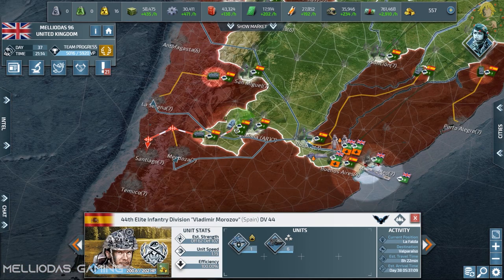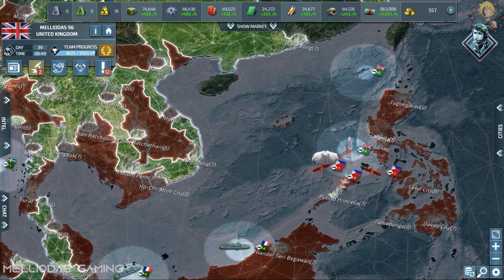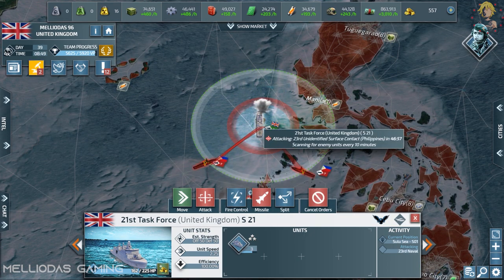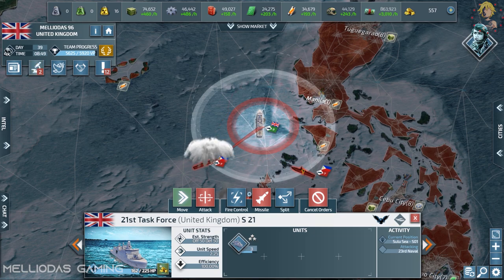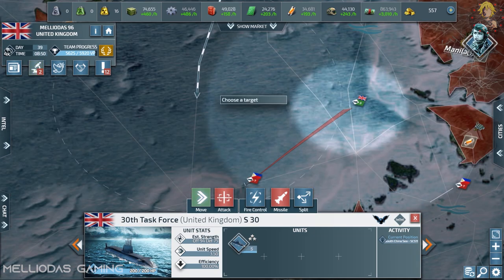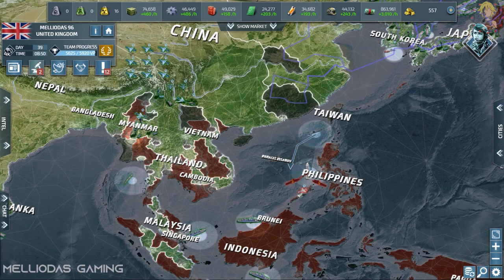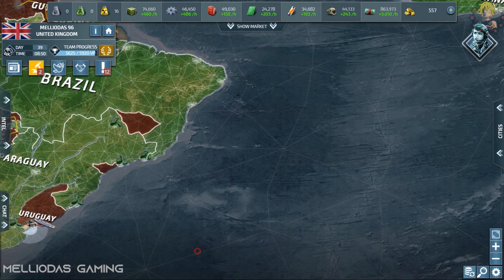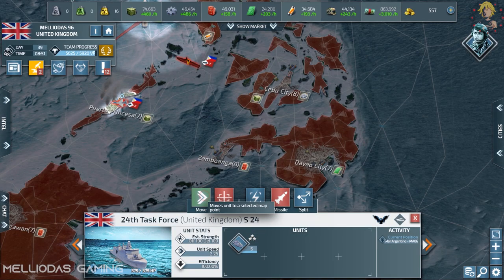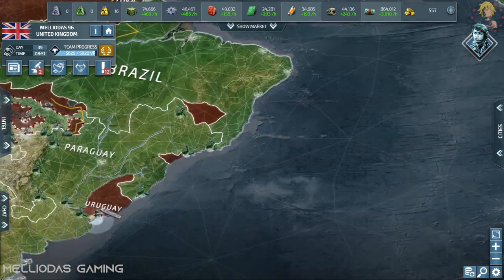Spain is advancing with his infantry officer. After I took down Manila, Philippine struck back with two stacks of navy — my cruisers are stuck in the middle. I'm going to send backup from my attack submarines. I'm not going to let my cruisers fight alone. I'm sending more and more ships and reinforcements for the Philippine front.